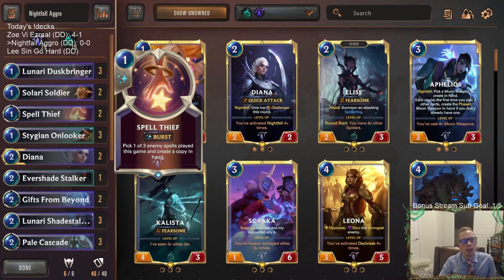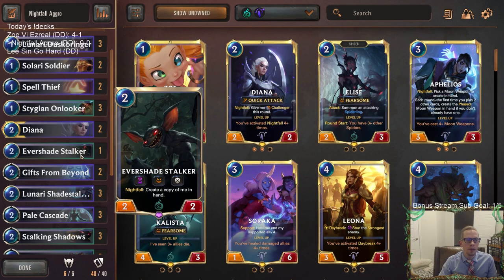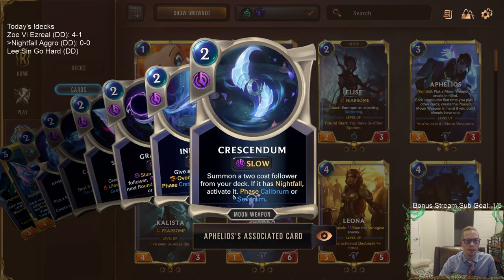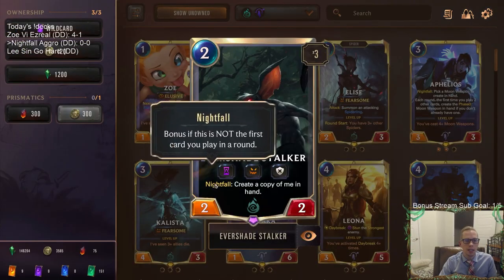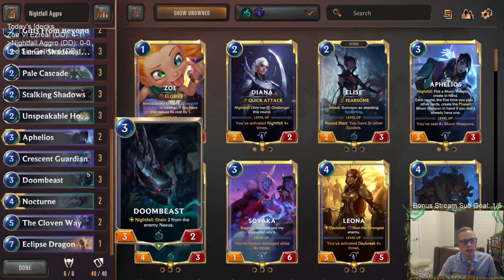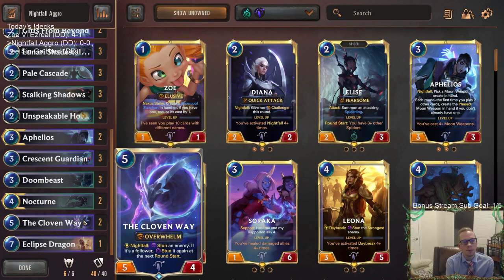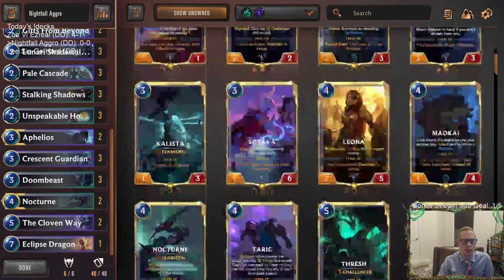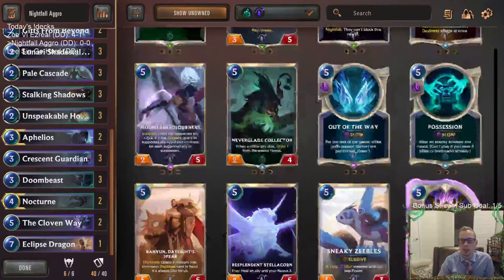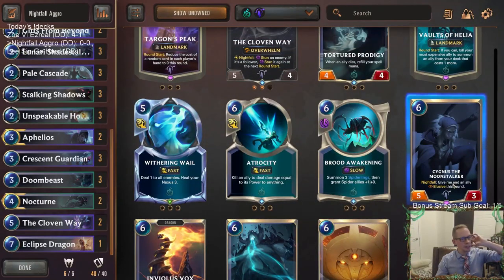Spell Thief can also be a good way to turn on Nightfall, being a one-mana Burst spell - not immediately because they probably haven't played the spells you want to take yet, but later on. We're also playing one Evershade Stalker to help finish out games, and it's a pretty cool card with Aphelios - Crescendum can put an Evershade Stalker into play, activate the Nightfall, create a copy in hand. We've also got the Cloven Way - five four Overwhelm with a double stun - and one Eclipse Dragon as our top-end card.